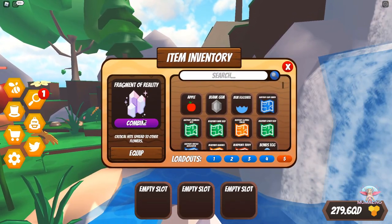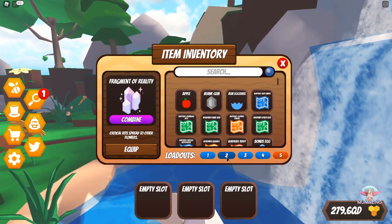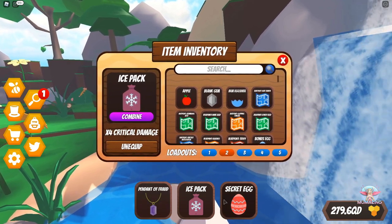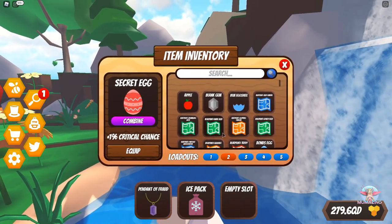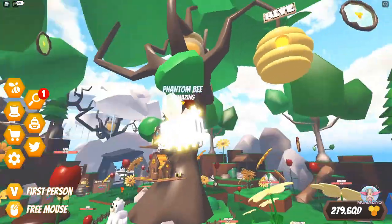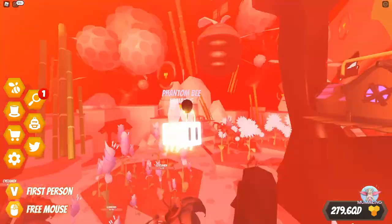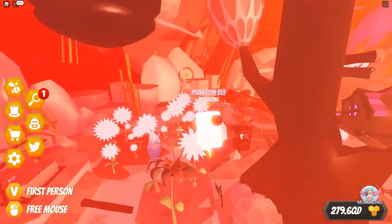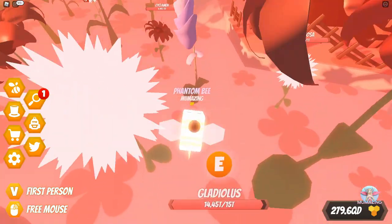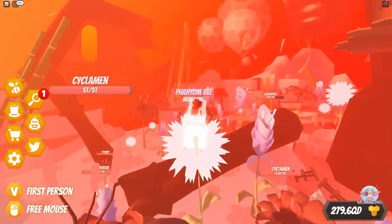I now have one of the most powerful items in the game: the Fragment of Reality. Its effect is that critical hits spread to other flowers. I set up my ultimate loadout — I put the Fragment of Reality in my loadout slot with critical damage. To make the most of this, find a patch of flowers with multiple different types — Gladiolais, Mimosas, Cyclamens — then start every quest for all of those flowers before farming.